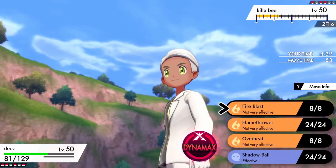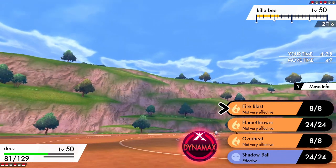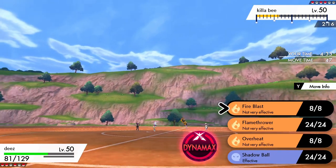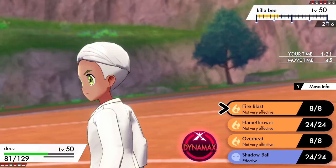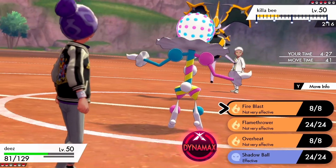I think I'm in a position where Flamethrower just kind of KOs the rest of the team, because again this thing is so weak that I don't really have to be concerned with hitting Fire Blast anymore. Flamethrower just KOs everything.